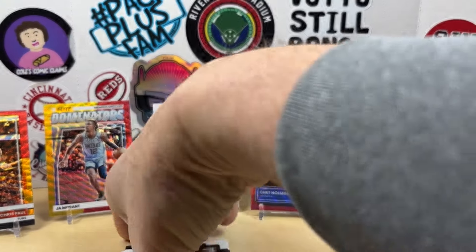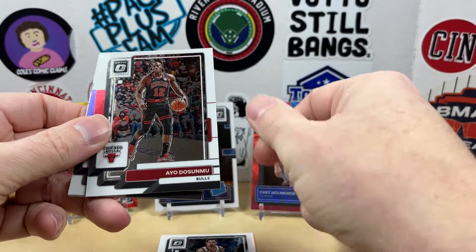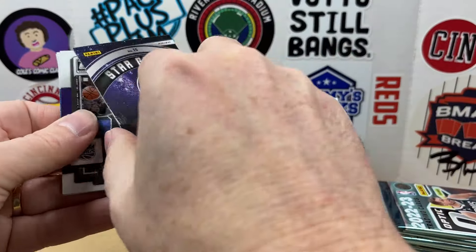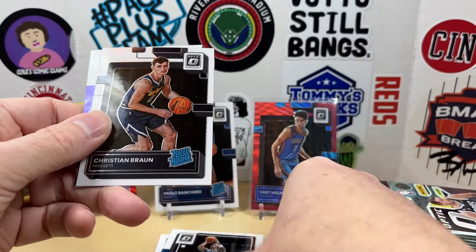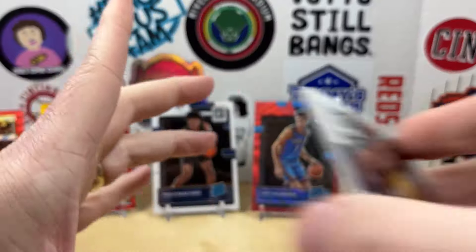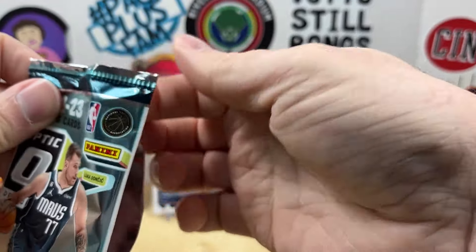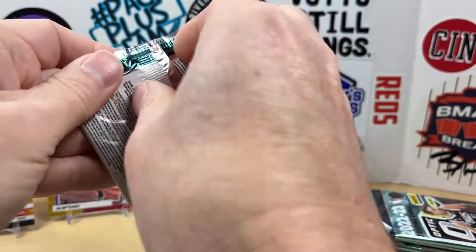Compared to some other T-Mall boxes, this one seems to be pretty good. Michael Porter Jr., there's an insert — a Stargazing holo of Cade, nice card there. Malik Monk, Tre Mann, Christian Braun, Lights Out Steph Curry, and Russell Westbrook. Some of these Lights Out inserts — in baseball they're common in retail products, but I don't think I've pulled any of those. So maybe you do get some hobby inserts in here as well.